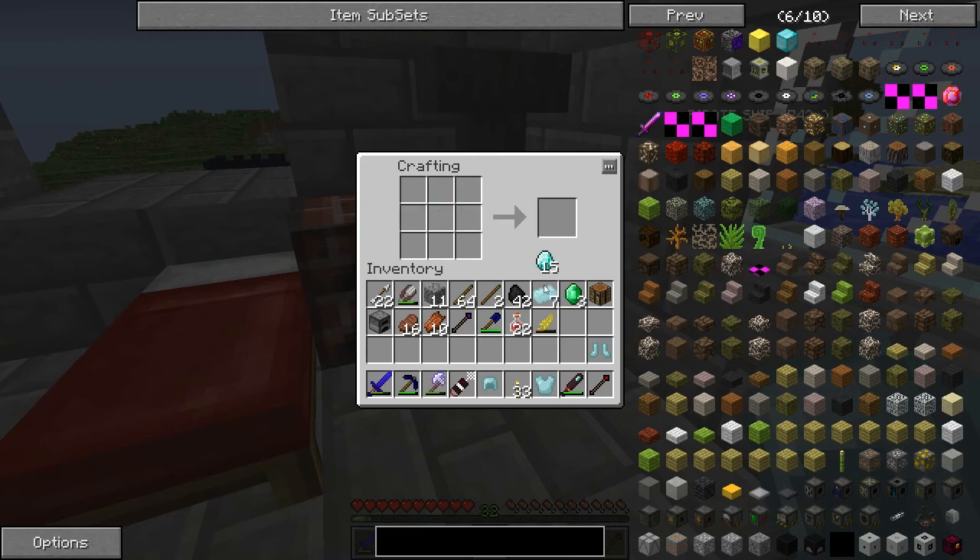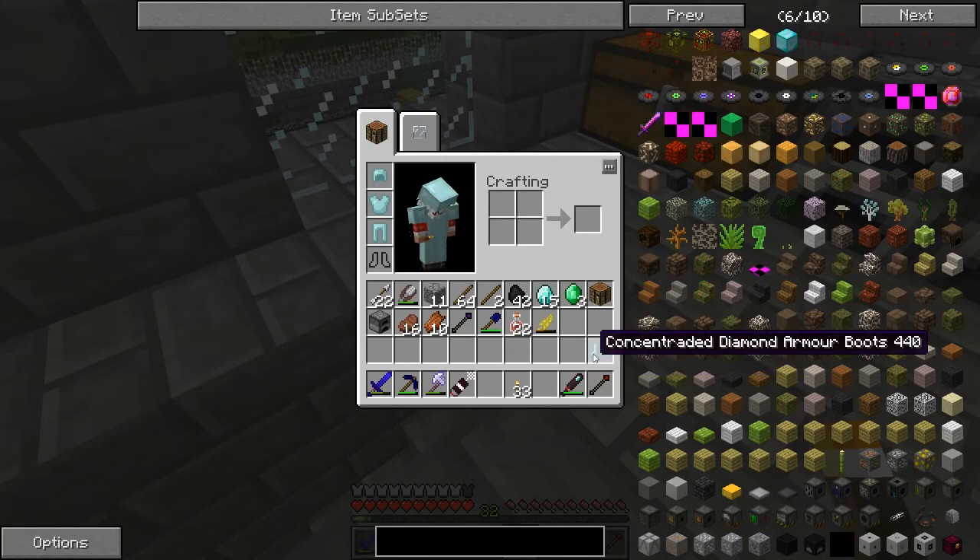Is that seven? Nope, two more — okay, there you go. Let's make our pants, bam. Now I really should enchant these, but I'm not going to.